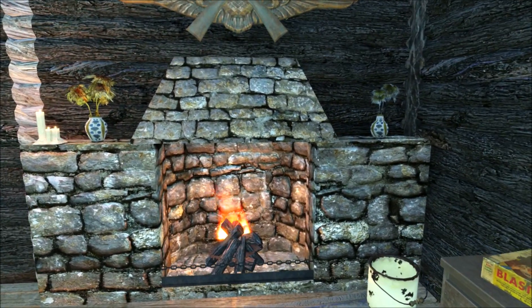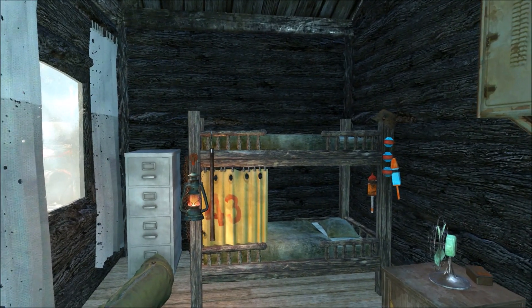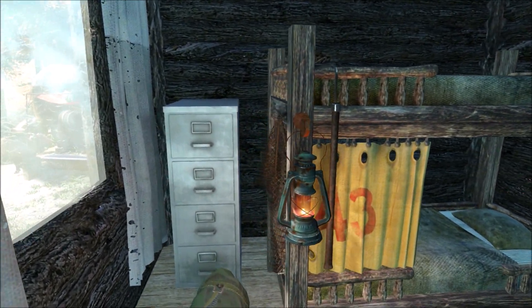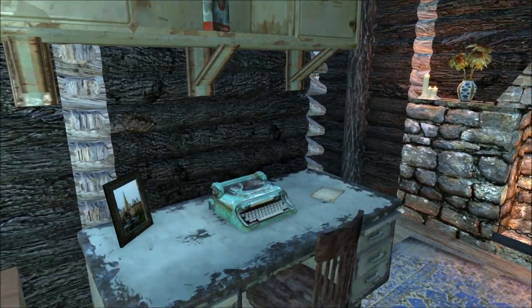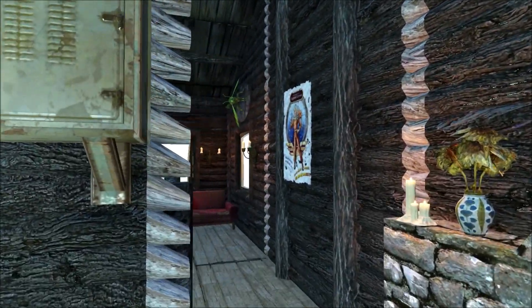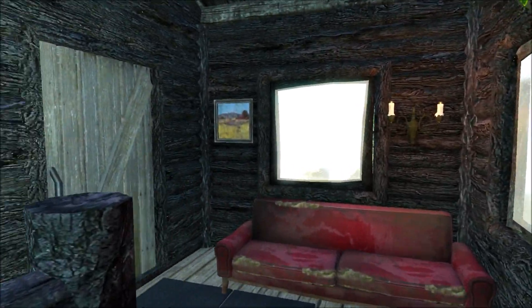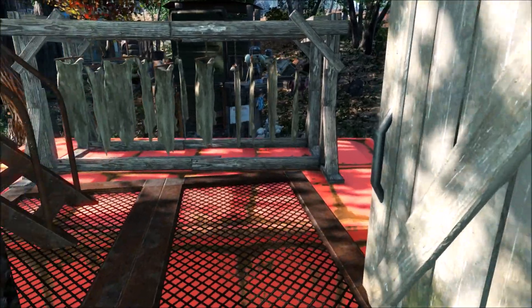There are a couple of bunk beds up here — those are out of the Creative Clutter mod, I think by Dino. There's also a desk and a typewriter, although the swamp folk are illiterate so I'm not sure what they're doing with that.